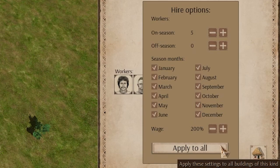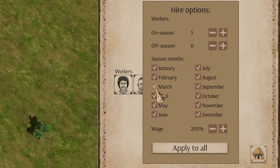Like most buildings, the forestry now supports seasonal hiring and firing as of the Alpha 3 Patch 2 update. Since the forestry only employs men, this is a very useful feature that allows you to better manage your male workforce throughout the year.